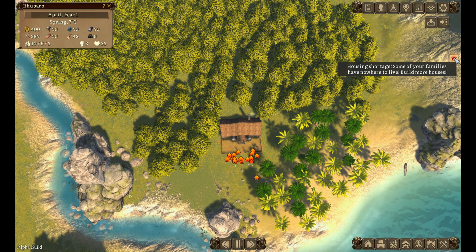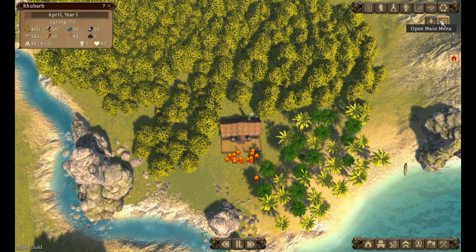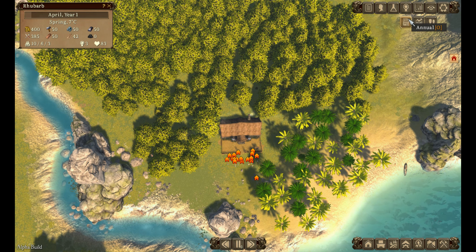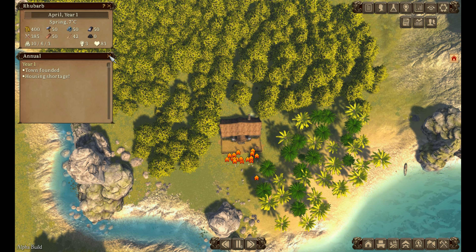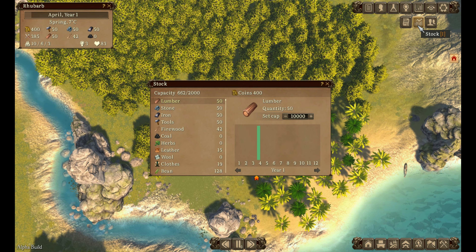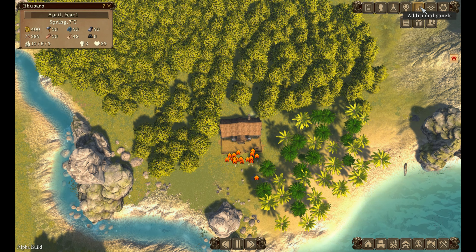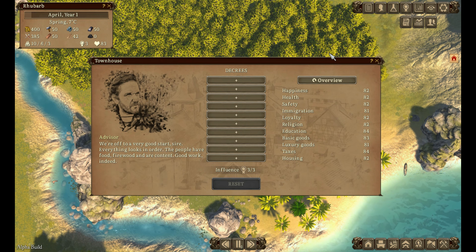There's a red icon saying 'housing shortage - some of your families have nowhere to live.' I don't think any of them have anywhere to live yet. Looking at the options: mini map, grids, show/hide trees - useful for spotting resources. Additional panels include annual stock and residence. We've got capacity set up with a chart visual. There's a list of residents but that's apparently not available yet - maybe once you click on residences.